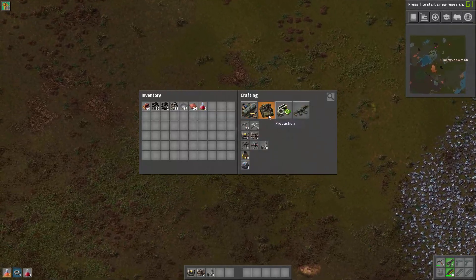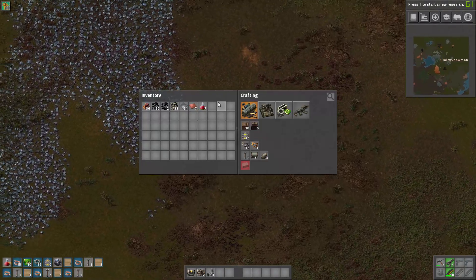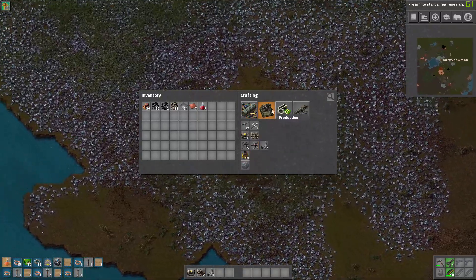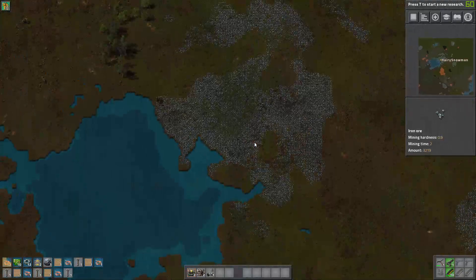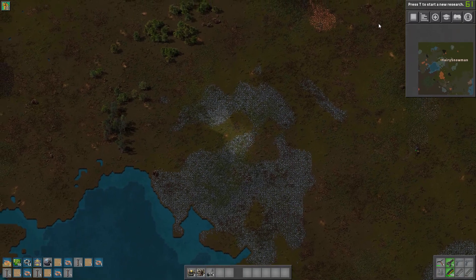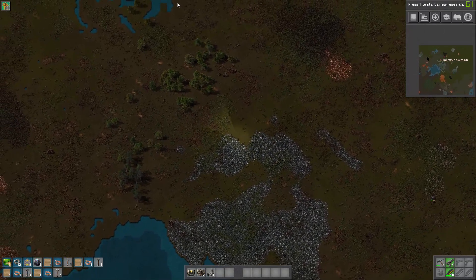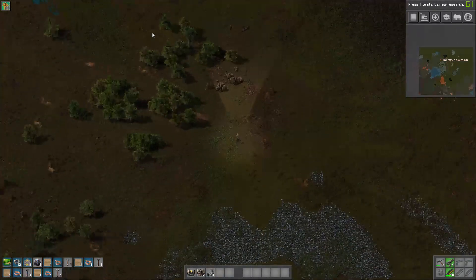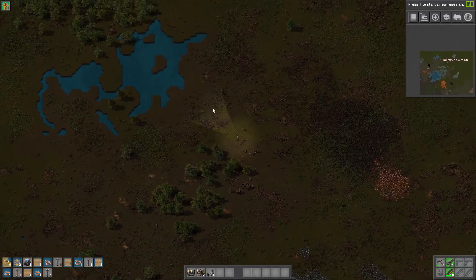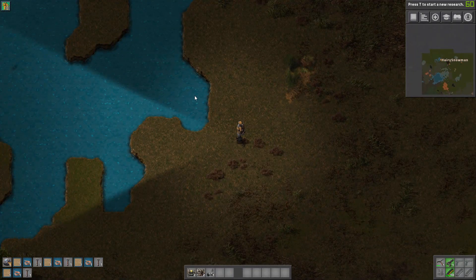We have started some initial crafting of science — we might just get that automation research up and running not too long from now. I would have preferred to have coal up here. Oh, there we have it — and we have water here! That's beautiful. We're gonna hook this and that up together and make a beautiful little power area situation going.